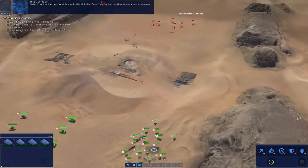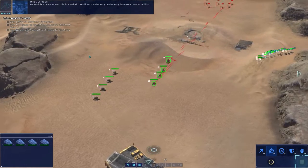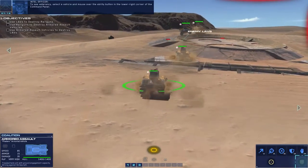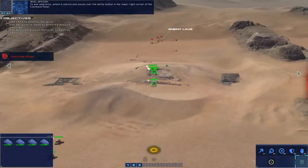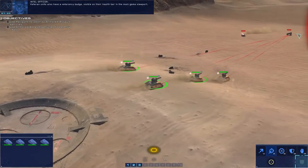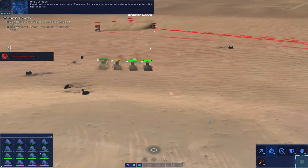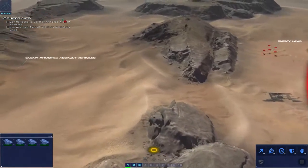Select the light attack vehicles and left-click the boost ability button. As vehicle crews score kills in combat, they'll earn Veterancy. Veterancy improves combat ability. To see Veterancy, select the vehicle and mouse over the ability button in the lower right corner of the command pedal. Veteran units also have a Veterancy badge visible on their health bar. Prepare and preserve Veteran units — when your forces are outnumbered, Veteran troops can turn the tide of battle.